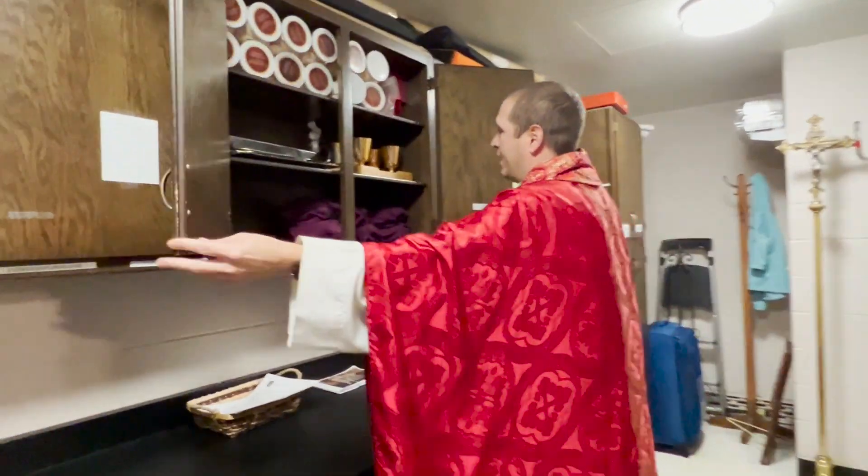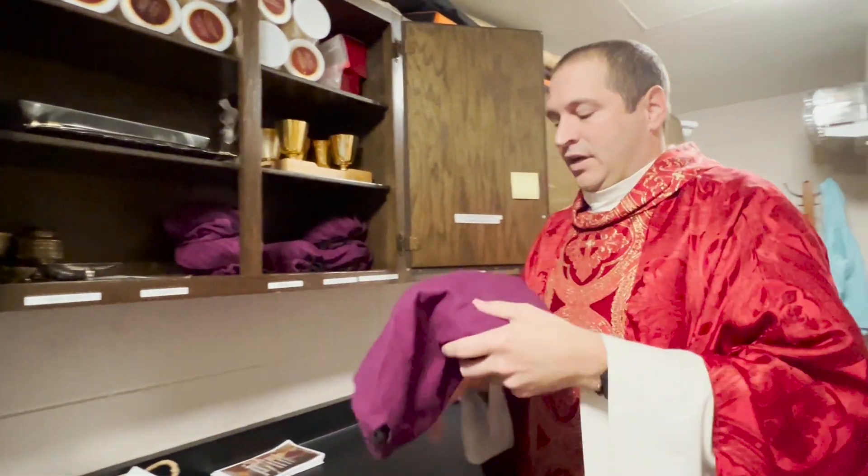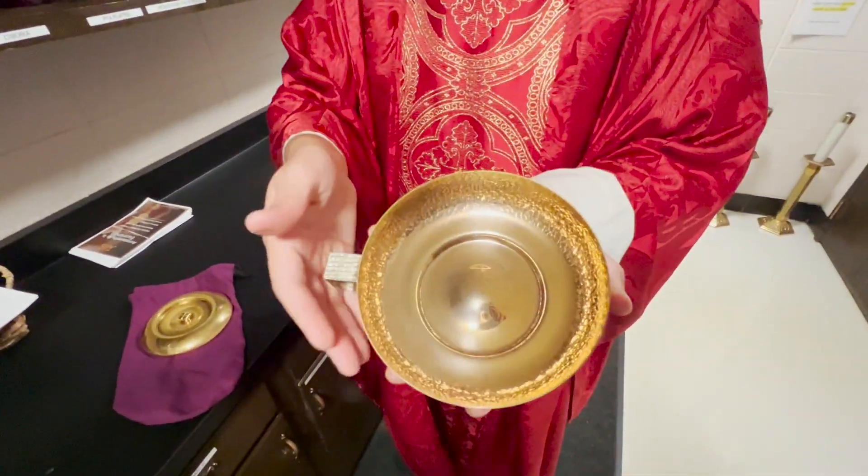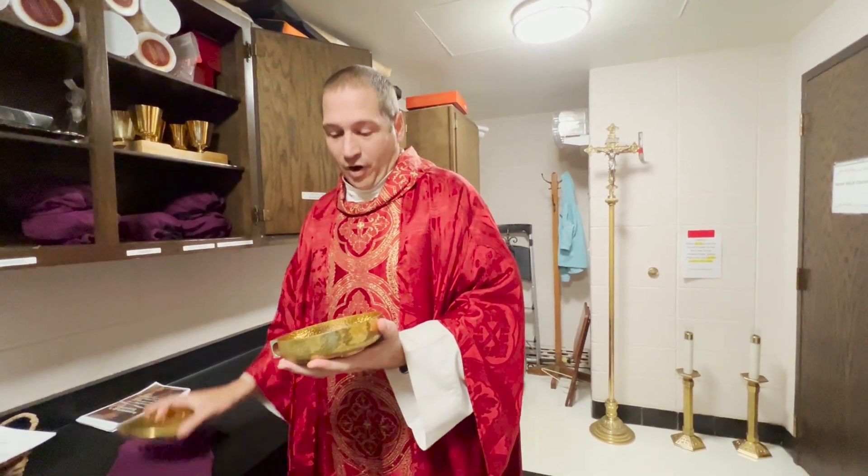The final thing I'll show you is actually out here. This is where we have the ciborium. You'll see we have all these cases for these things — that's because this stuff is really special and we keep our special things nice. The ciborium is what we use at Mass: right now it's empty, but at Mass it would have all the hosts that we consecrate and distribute. I hope you enjoyed this time in the sacristy, learning about the vestments we wear and the things we use. There's a lot more to learn, so enjoy and have a great rest of your day.